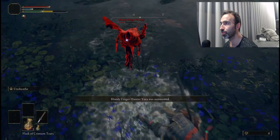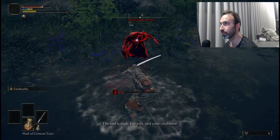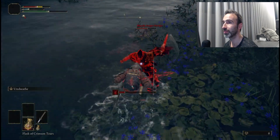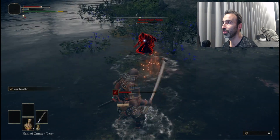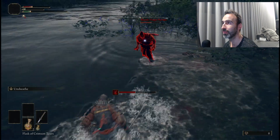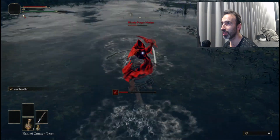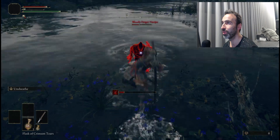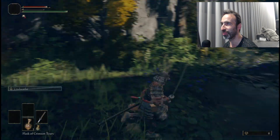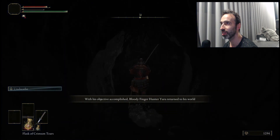Someone just showed up to help. He's trying to heal but has no more healing charges. Another NPC is coming too — incredibly slow though. Pretty useless, fighting the air. But the enemy NPC drops a really cool weapon called the Reduvia — you're probably going to like it. Now enter this cave.